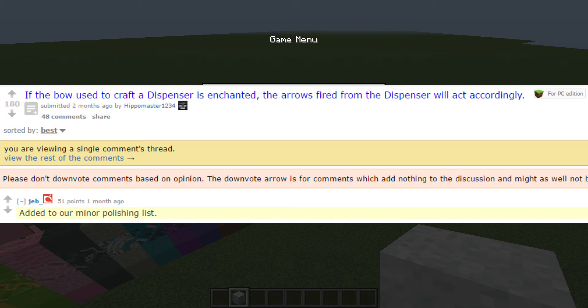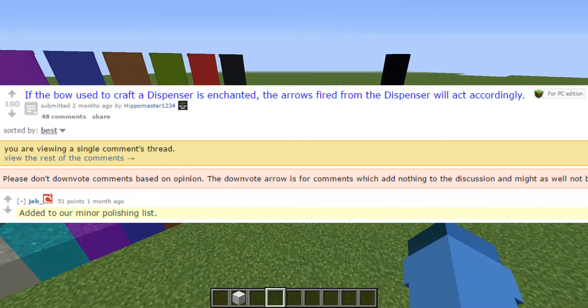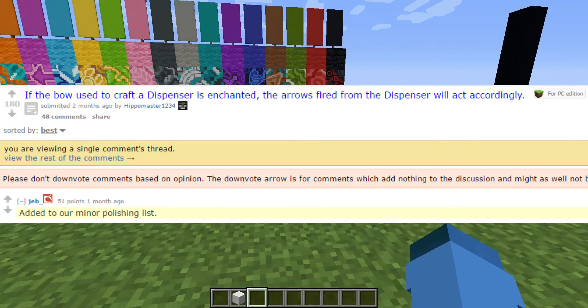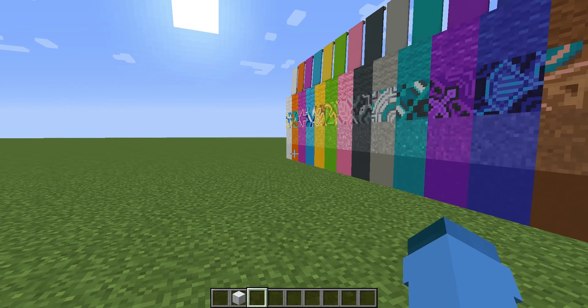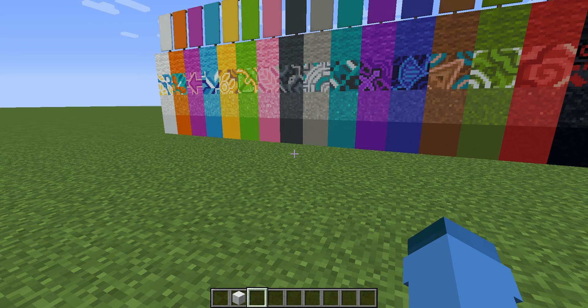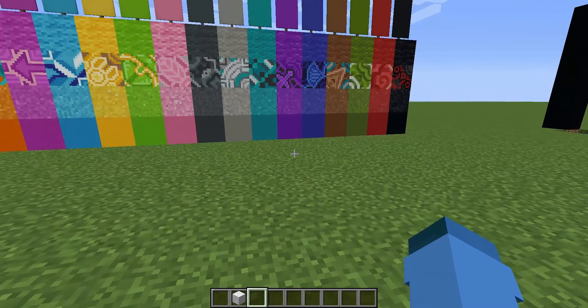A really cool feature, in my opinion: if the bow used to craft a dispenser is enchanted, the arrows that fire from the dispenser will act accordingly. So basically, if you took a flame bow and crafted a dispenser with that flame bow, then all the arrows that fire from that dispenser would be affected as if shot from a flame bow — so they'd all be on fire. Or, I'm assuming, if you took an infinity bow, you could put one arrow into the dispenser and it'd keep firing out arrows. So you could have a legit infinite rapid-fire dispenser, which is amazing.